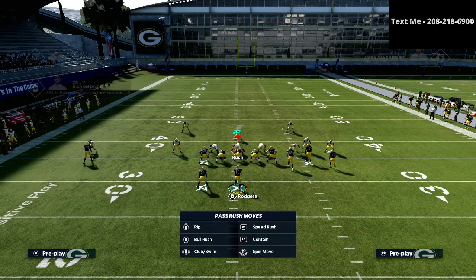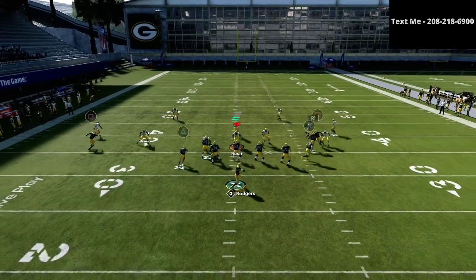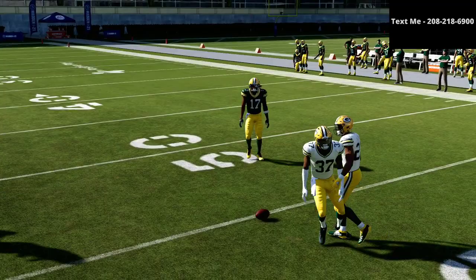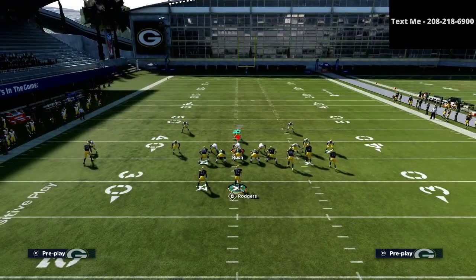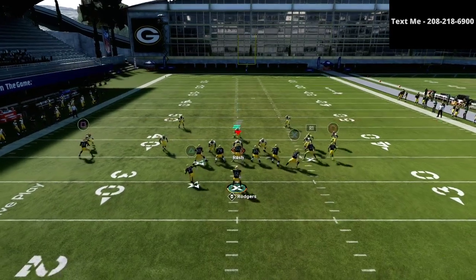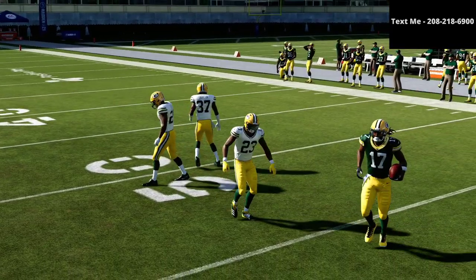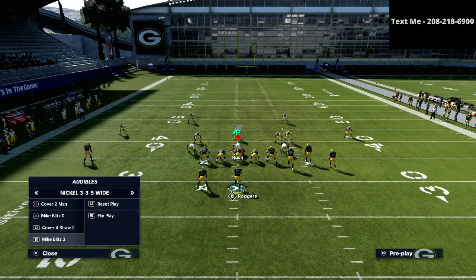Another popular defensive approach is mable coverage from Mike Blitz 3. The beauty here is that the hitch holds the yellow zone and allows a nice little pocket for Wesley to go to that out route. The simplicity of this play is what makes Wesley's offense almost impossible to stop — it's simple but very powerful, and that's how he likes to beat mable coverage.